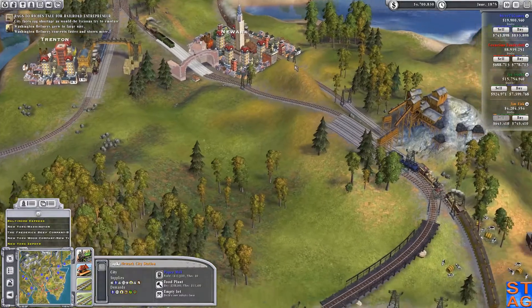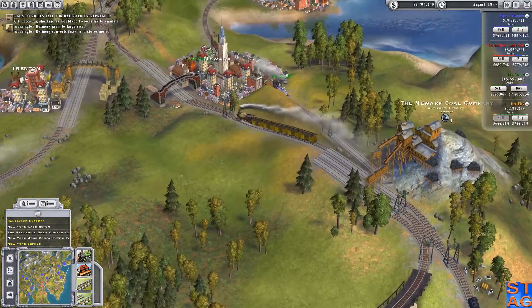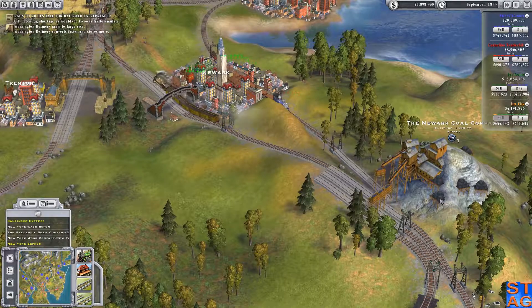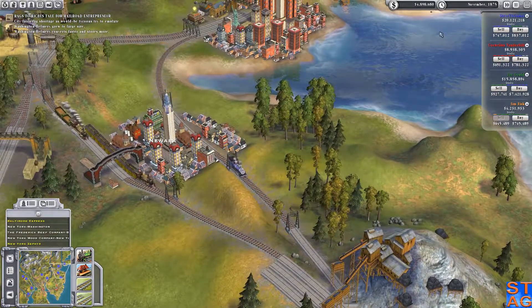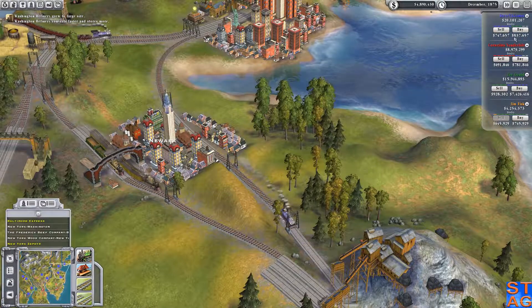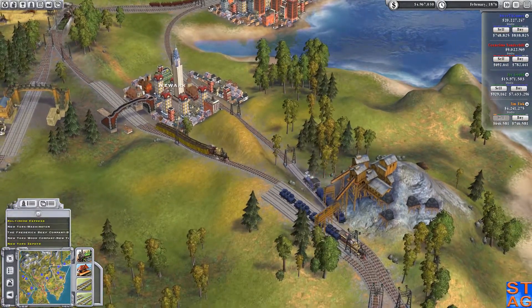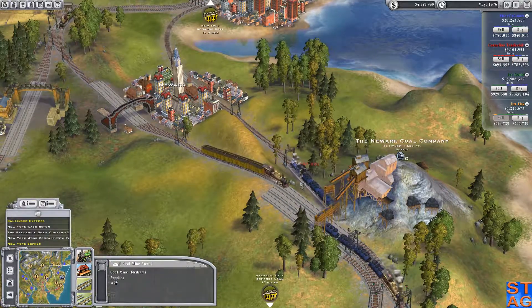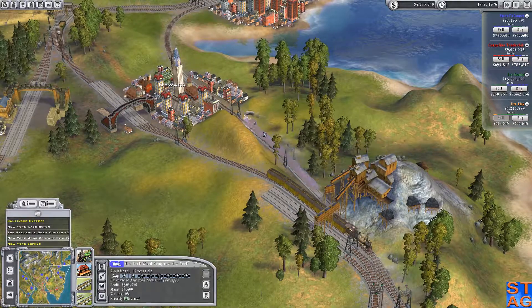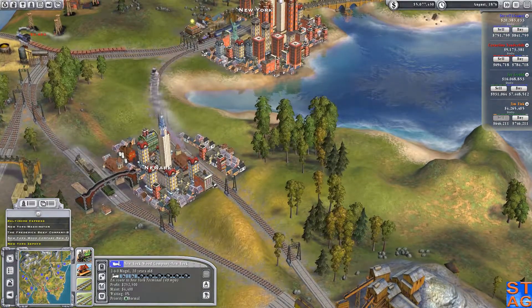Now I just gotta move the carloads of steel. The only way I can do that is if I get rid of Fisk, because that's gonna give me solid control of this again. Now I need Gould to buy out the rest of my stock so I can buy him out, then turn around and buy Fisk out. He's doing four, and I'm only getting two carloads each time right now.